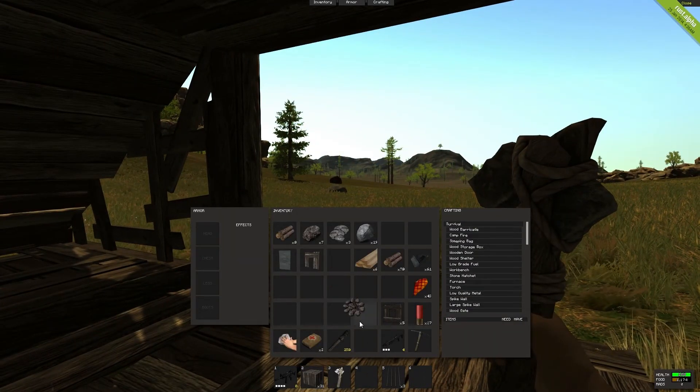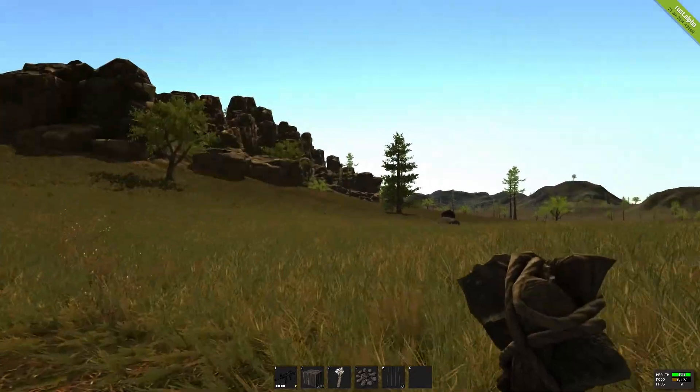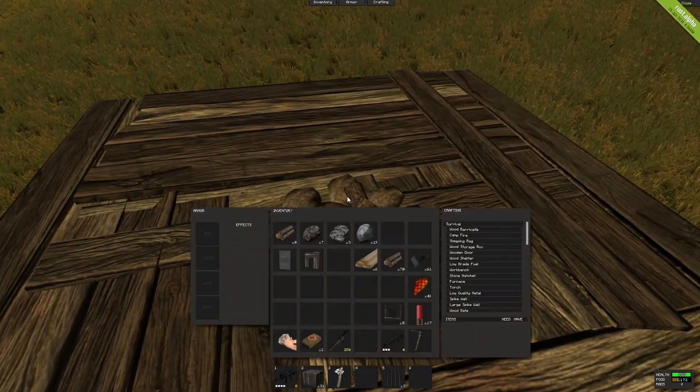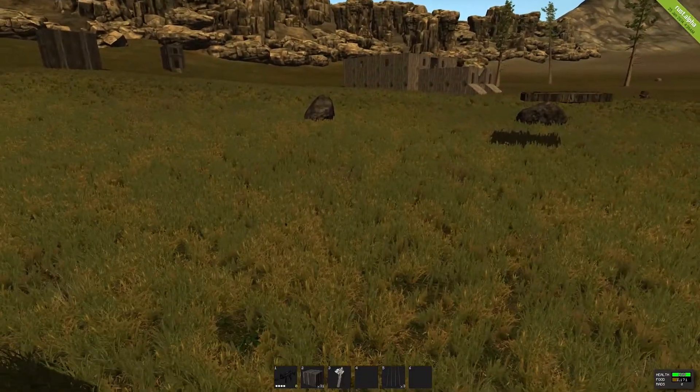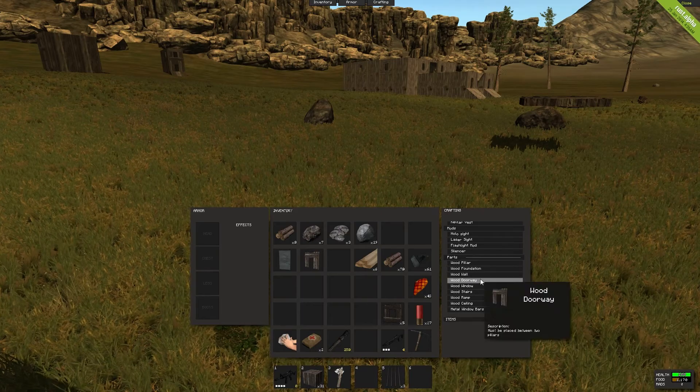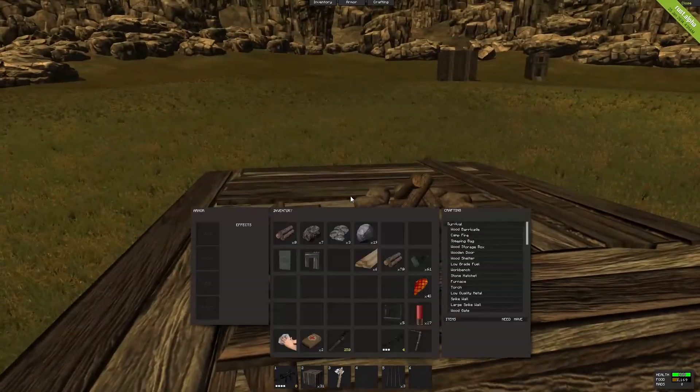On some servers you actually get your item back. On this one unfortunately you don't, so I can't show you an actual full-on house, but yeah this is basically what you're going to get if you try to make a floating house.